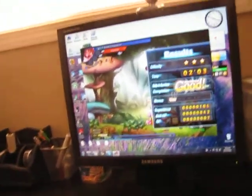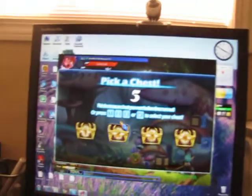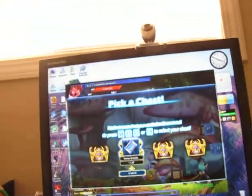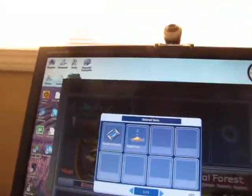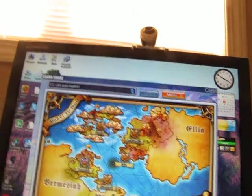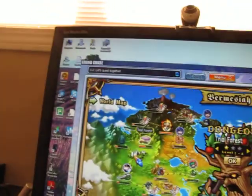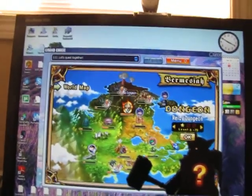Wait, I'm just going to show you something quick. Yeah, at the end of each level you get to pick a chest — pick two. And this is the world map. The first part you start is Bermesia, and these are the dungeons. This is actually a new dungeon they just added it.